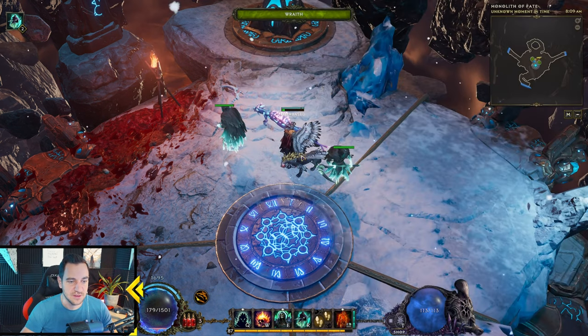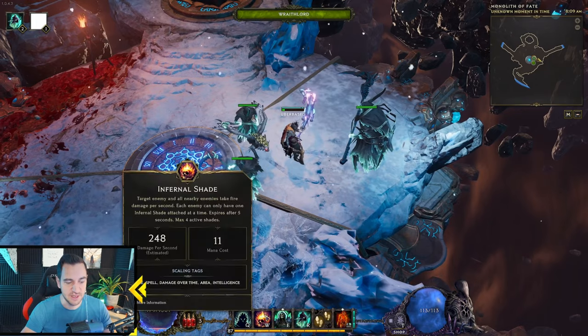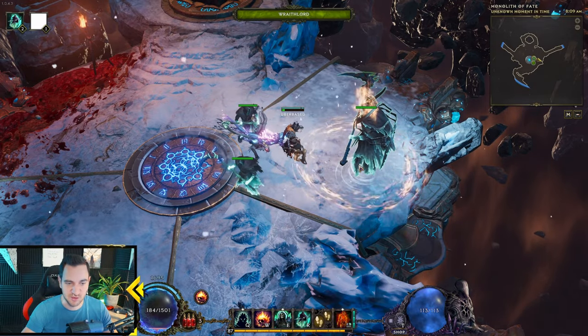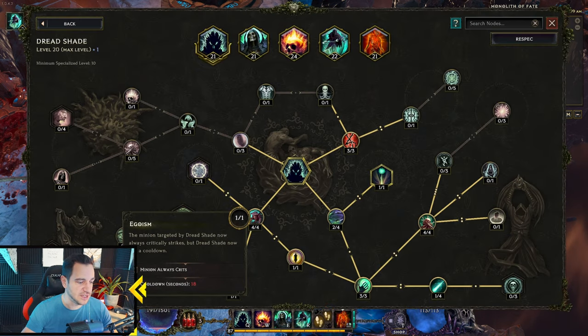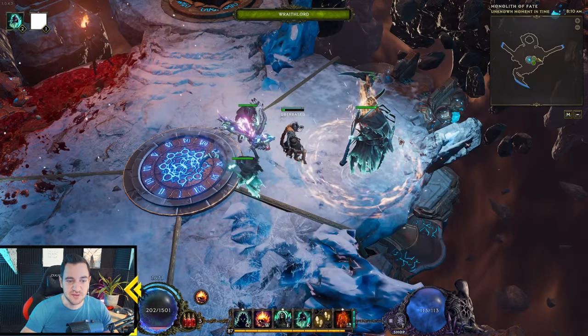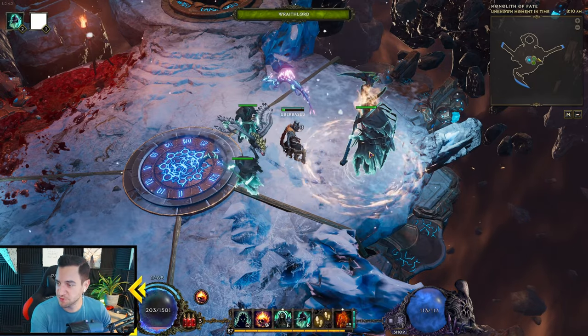So basically, he dies because of Infernal Shade. What you do is you cast this guy — our big lad, this is our Ravlord — then we have Infernal Shade, which we cast on him, which slowly kills him, but that is fine because it has AoE final damage, which is great. But the biggest thing is actually Dreadshade. The minion targeted by Dreadshade now always critical strikes, but Dreadshade has a cooldown. This is the absolutely insane thing. That means the Ravlord, especially after you kill a bunch of minions, crits for 100,000 damage, 200,000 damage every now and then.